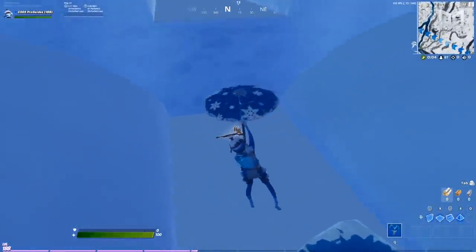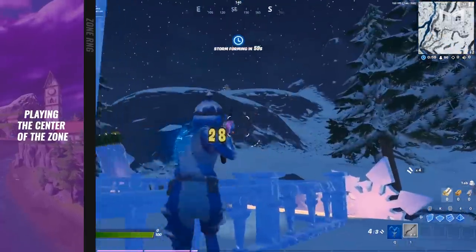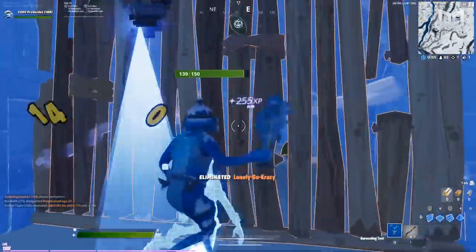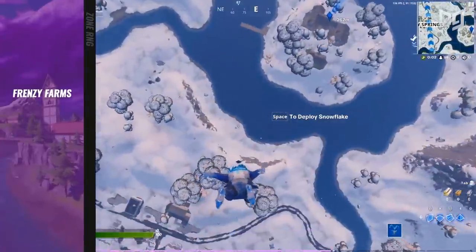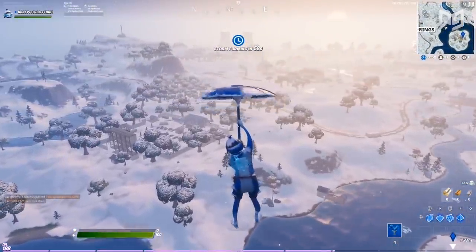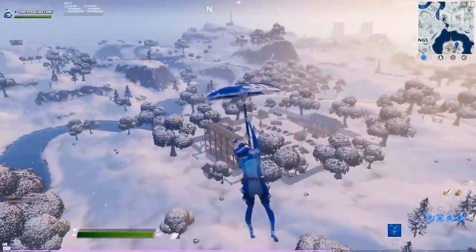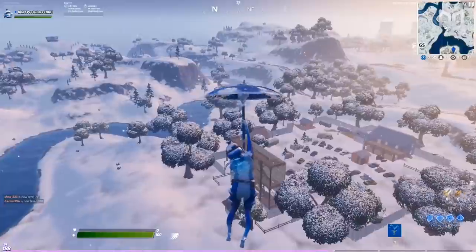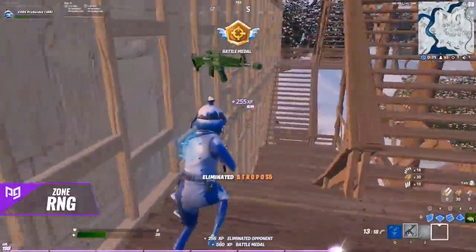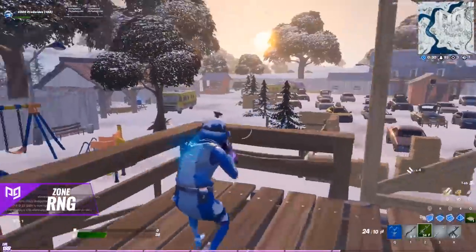For zones 1-3, you can reduce the chances you'll have to take a long-distance trek by playing the center of the zone. Since the first circle is unpredictable, your best chance is landing somewhere near the middle of the map. It's why areas like Frenzy Farms and the unnamed Center Island are such popular landing spots, despite not having a lot of loot to really offer — because the first zone is pretty much guaranteed to be close to or on one of these locations. And even if it isn't, the run becomes a lot shorter, meaning you'll have more time to loot up, harvest materials, and gather whatever else you need.